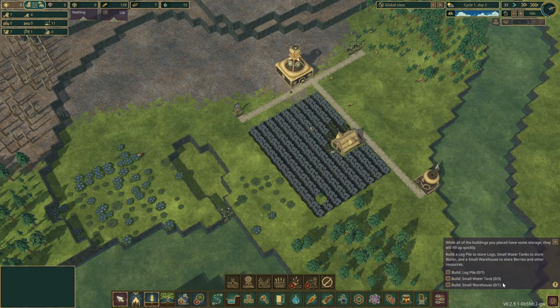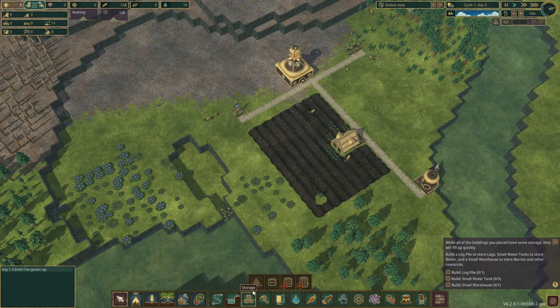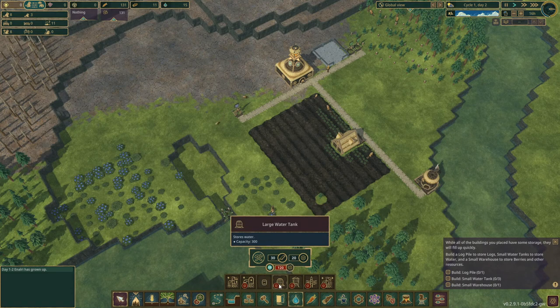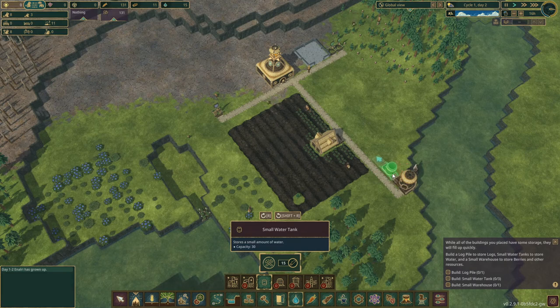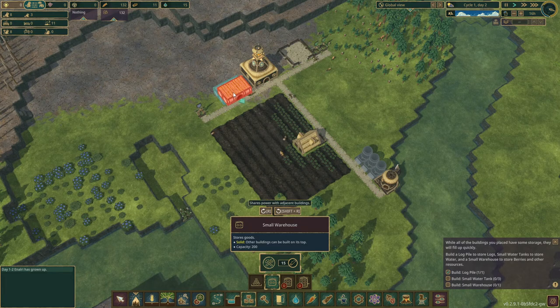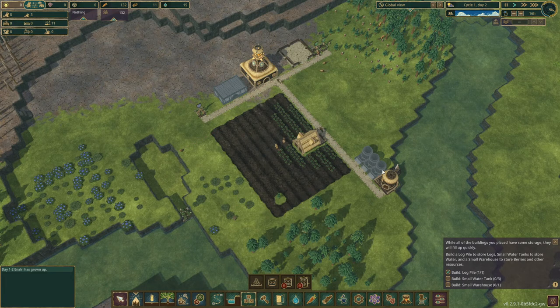All the buildings you placed have some storage but they will fill up quickly. Build a log pile, a small water tank, and a small warehouse. So let's build a log pile right here. We need to build a small water tank — I guess maybe right here — and we'll do two... oh, they want us to do three. I'm not even paying attention. And a small warehouse — we'll do a warehouse right there. So we'll just go ahead and let all these things be built.